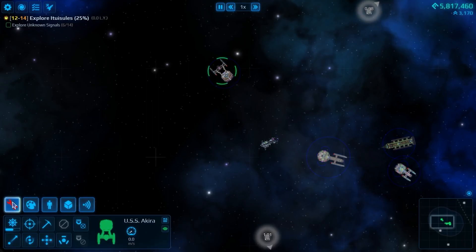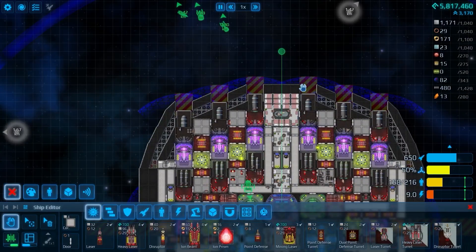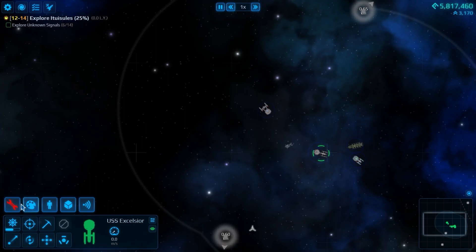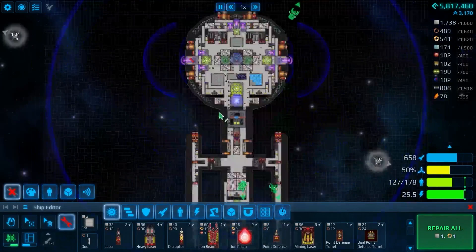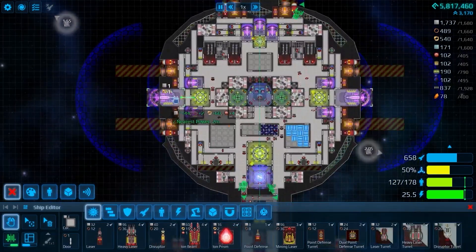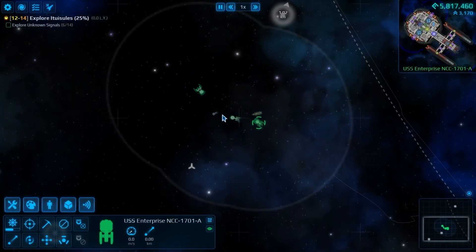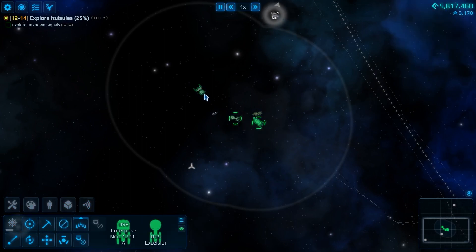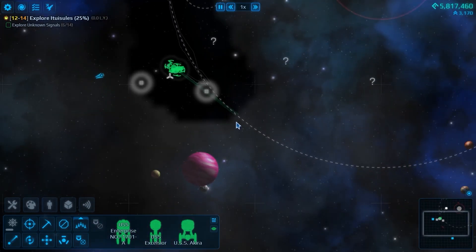Did you actually take any damage? Very little to the forward armor - good enough. Excelsior: same thing, just a little bit up there, and the shield generator. Enterprise: nothing. Good enough for me. We're making this solar system a little bit safer. I'm feeling a little bit more confident.